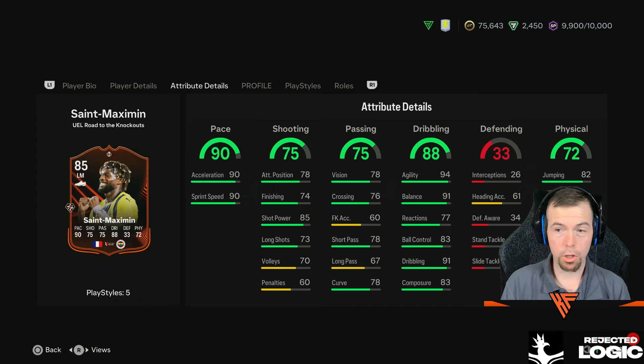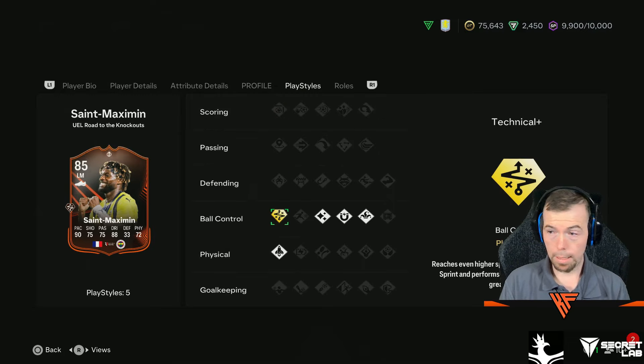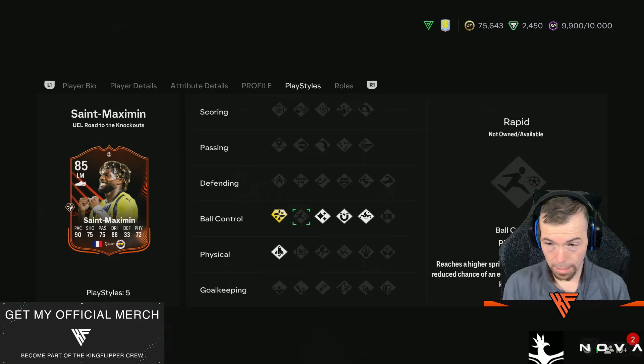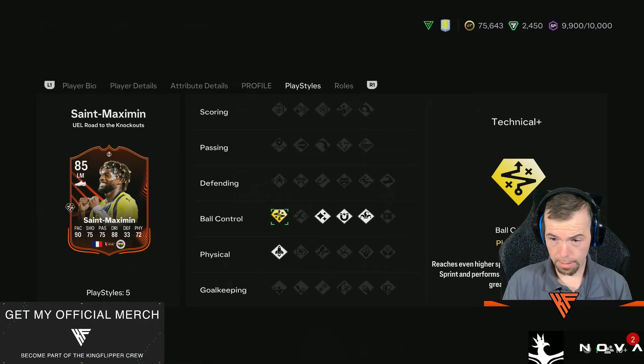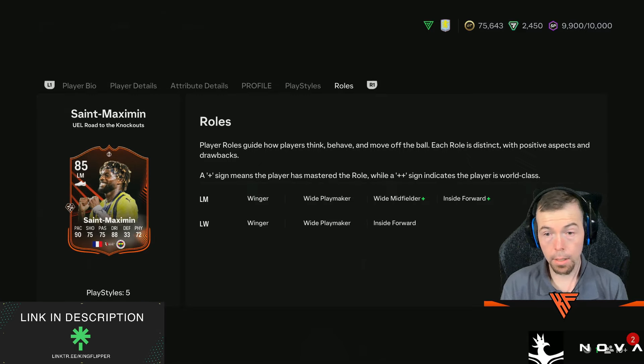People are going to do this SBC. Here are your upgrades: Technical Plus. He also has Flair, First Touch, Trickster, and Quick Step as well. Role pluses are Wide Midfield and Inside Forward — nothing for Left Winger. It's a very good looking card.